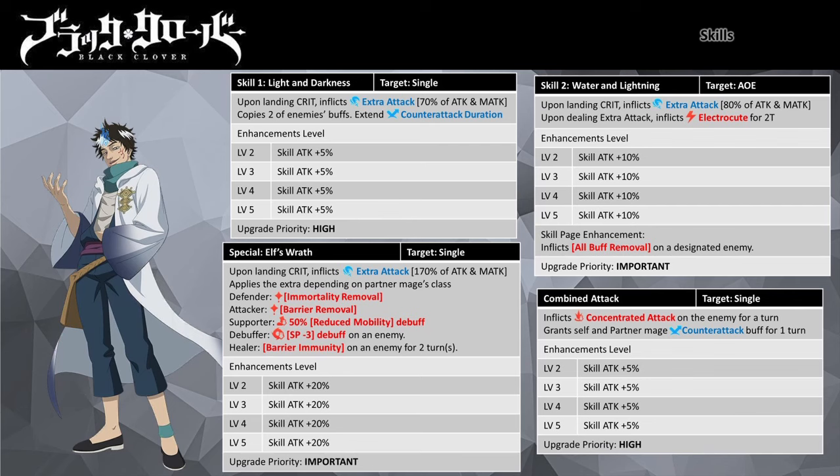Now let me go through his skill set. His Skill 1, Light and Darkness, is a single target attack that copies two buffs of the target and extends any active Counter Attack buff present on Ria by a turn. If the attack lands a critical hit, he inflicts extra attack damage that scales off 70% of both his Attack and Magic Attack stats. Enhancing the skill will boost its damage potency.